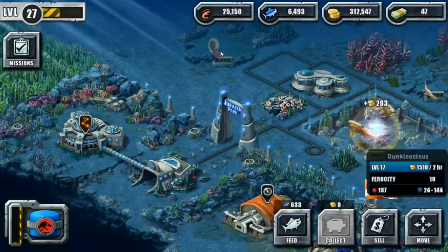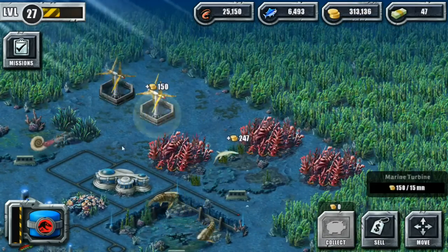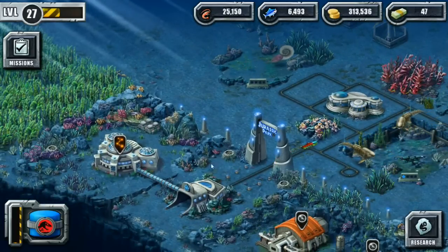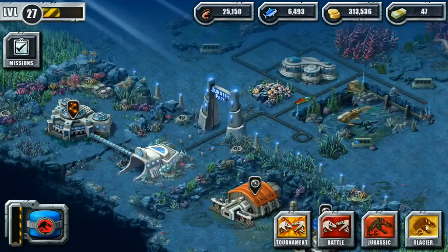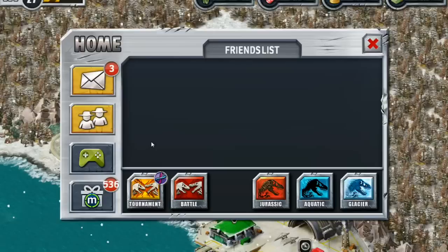I'll send them out on a three-man expedition again and we'll just cross our fingers and hope they can bring back Colossal Squid DNA. We actually have a whole bunch of DNA that we need to decode and research over here, but we're still working on other areas in the Jurassic zone. Once we get the Jurassic zone to a point I'm content with, then we'll start researching those other areas.